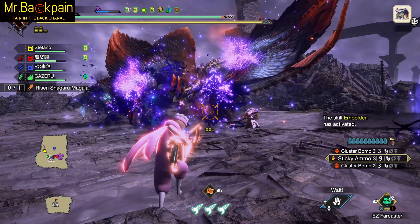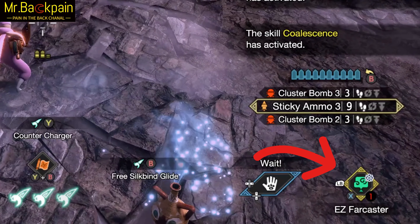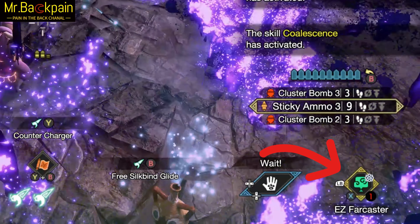Well done. Don't panic. I will tell you what you can do with HBG Charge Counter. First, check your Silk Bind. If you have one or zero Silk Bind, move back to base using Farcaster. I always recommend you to have it in your inventory.